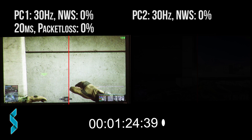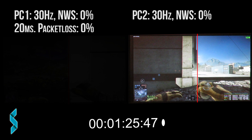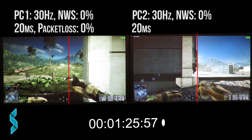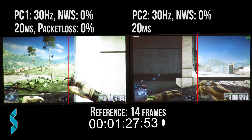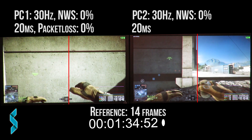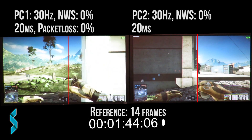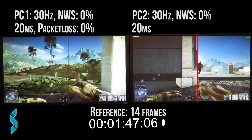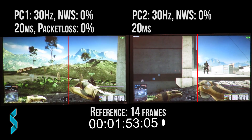PC1's player goes left and right behind a wall. As soon as the wall on PC1's screen hits the red line, I count the frames it takes for the hip of the player model on PC2's monitor to hit the red line. This frame count is my reference. I repeated all tests 25 times and took the average. We got 14 frames for 0% network smoothing with perfect internet — that is our reference.